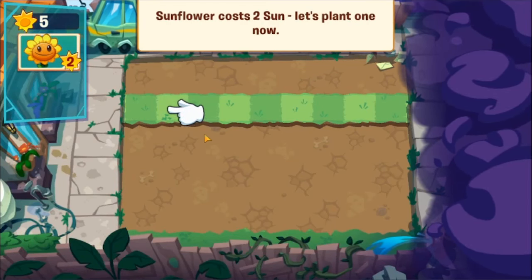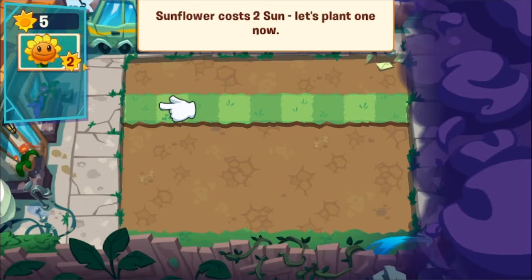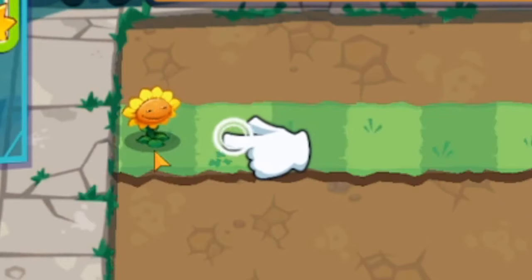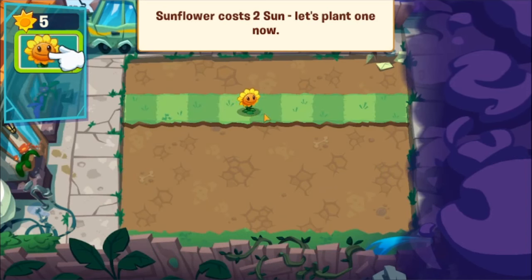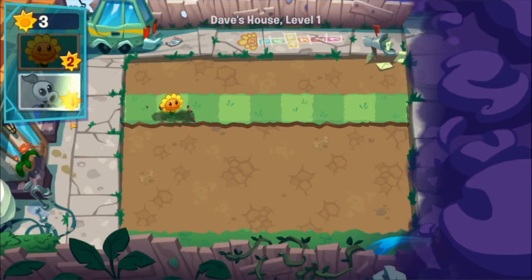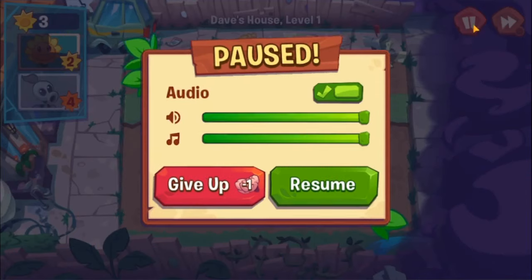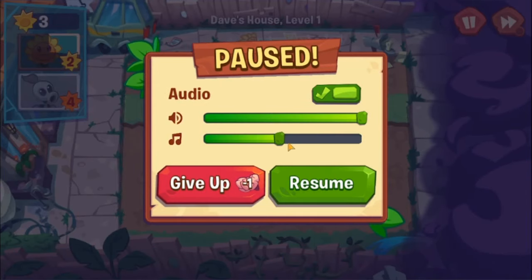I'm not sure if anyone really remembers, but for the first game you unlock the middle lane first. It places the sunflower in the second lane. Okay, there we go — now we can lower the music and sound just to make sure you guys can hear me.